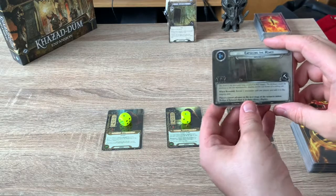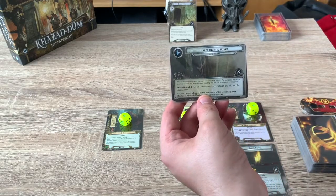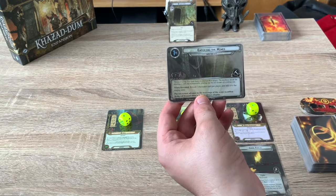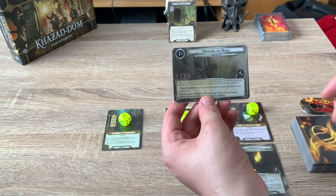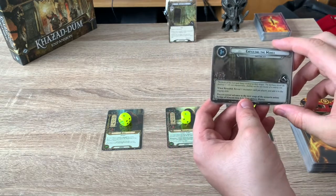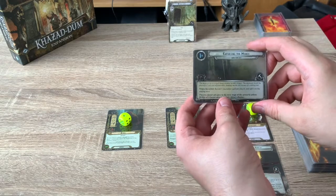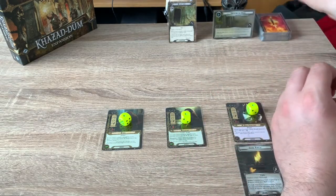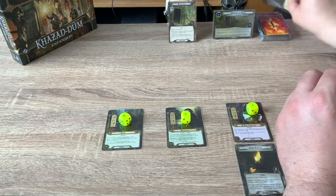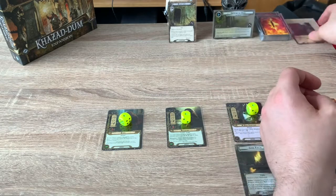Quest card 1B reads: 'The doors of the Eastgate hung crooked on their hinges. The darkness inside the doorway is still impenetrable, shutting out the last beams of a sinking sun.' When revealed, reveal one encounter card per player and add to the staging area. We cannot advance to the next stage unless Bridge of Khazad-dûm is in the victory display. Top card of the encounter deck — deal one damage to the exhausted character. None there, so that's fine.